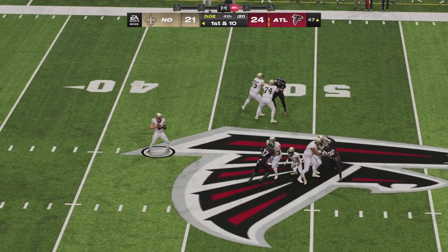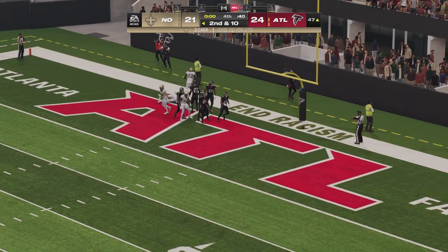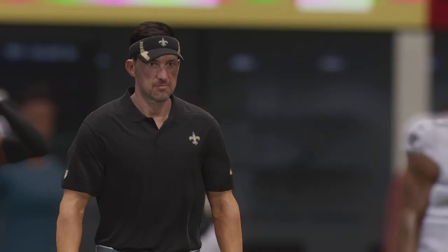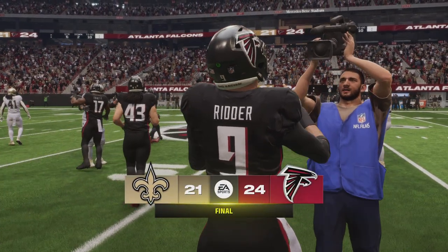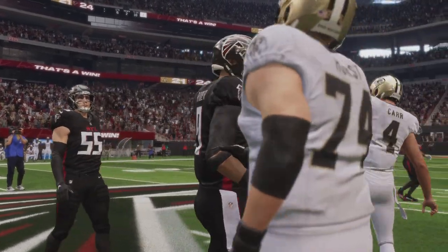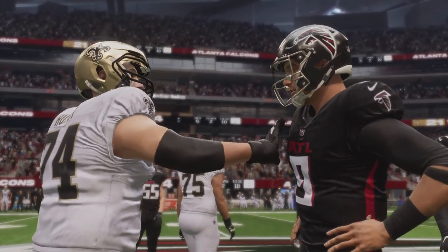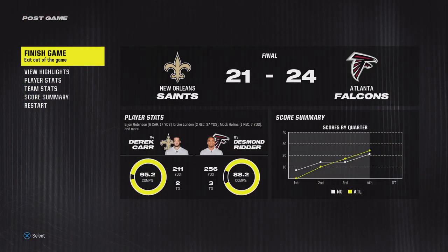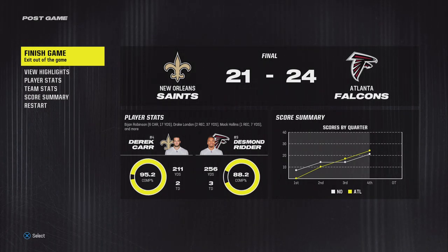One final try for Carr — this for all the marbles — and that is going to be incomplete. They got the tip they were looking for but couldn't secure it, and this one's over. What a game — on that final play they had a chance, had the ball just beyond midfield for one final shot, but couldn't get it done and suffer the loss. They had a chance on that final play, but couldn't find their way to the end zone to make the miracle happen. A really good ending to an entertaining contest. That'll do it for Charles Davis and all our crew — I'm Brandon Gunn, you've been watching the NFL on EA Sports.